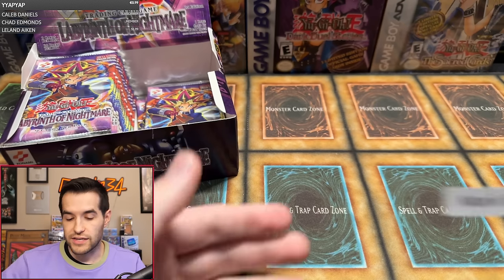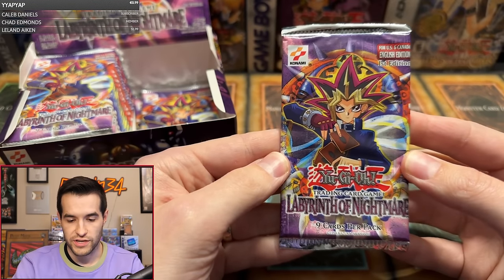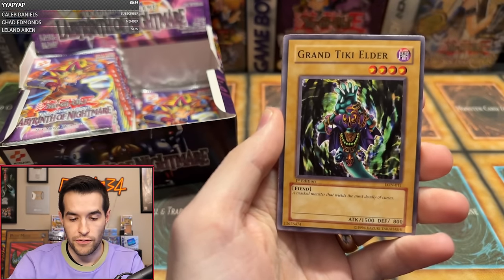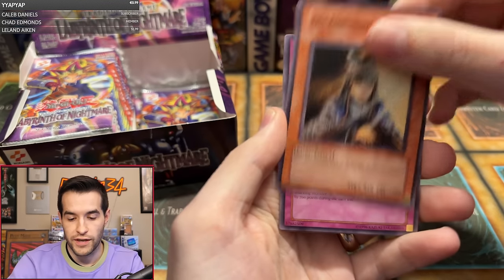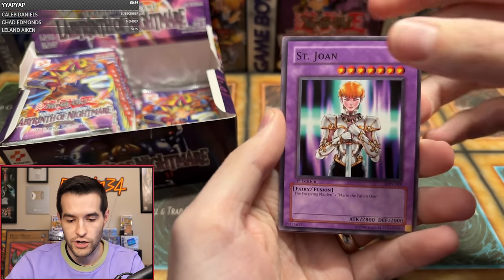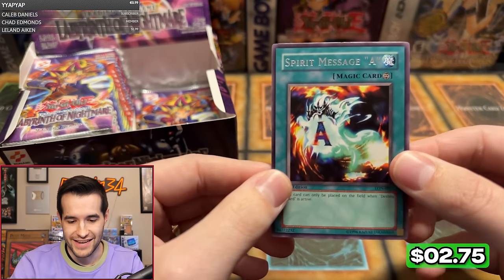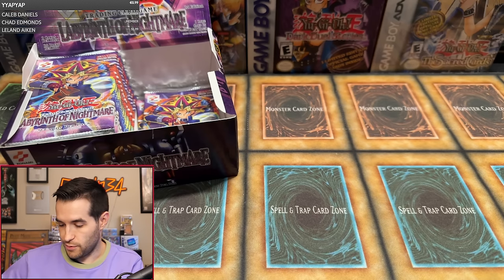Mark F is getting a chance at one pack magic. First edition Labyrinth of Nightmare. We have Headless Knight, Lady Panther, Grand Tiki Elder, Cure Mermaid, Bait Doll, Forgiving Maiden, Mask of Weakness, Saint Joan, and Spirit Message A. We are assembling the Spirit Message — we have I and A so far. Mark F, you did not receive the L, fortunately. That would have been really scary, but we did get a Spirit Message A.